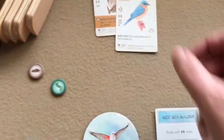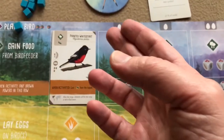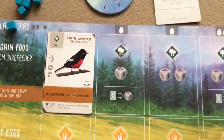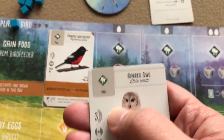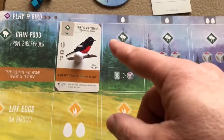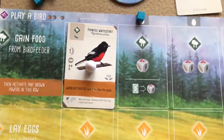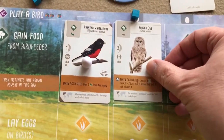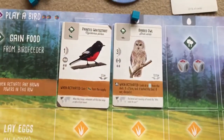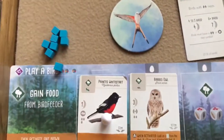After you place a bird, you slide your action cube over to the left. On a future turn, say I wanted to play this Barred Owl, which costs a rodent. We'll pretend I've already got an egg on one of my birds — when you pay an egg cost you can take it off any bird on your board. So if I want to place the Barred Owl here in this column, I have to pay the one egg cost, discard that egg, then pay the food cost of one rodent, and then slide my token over to the left.